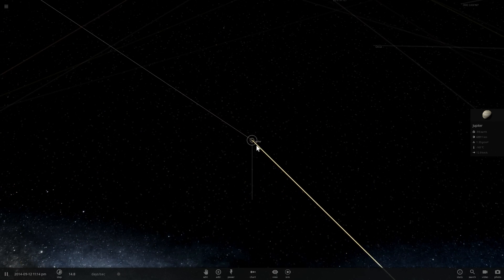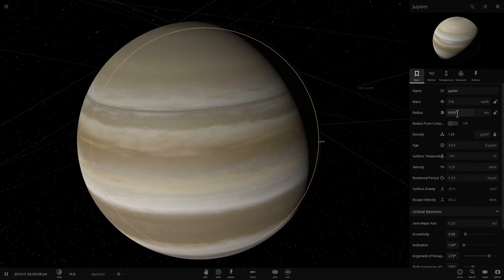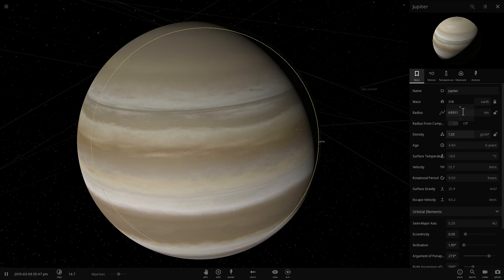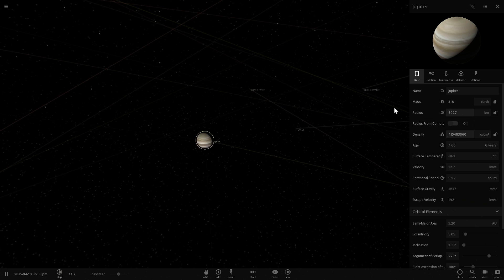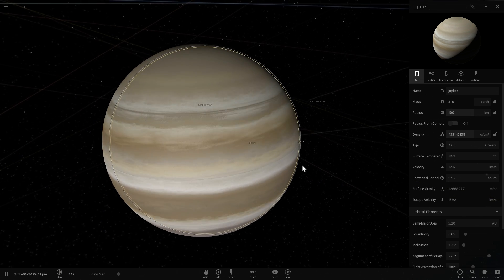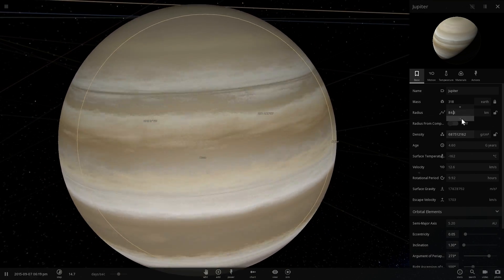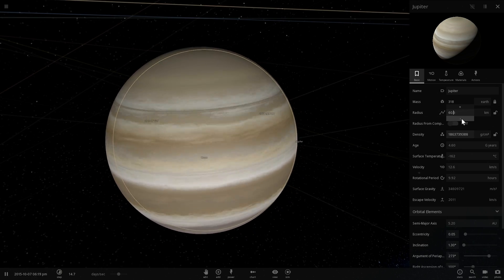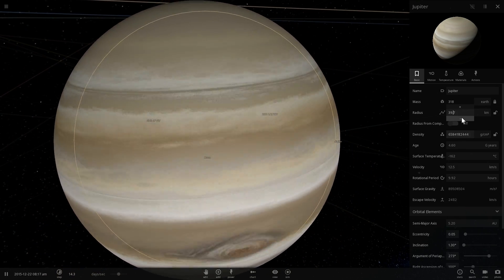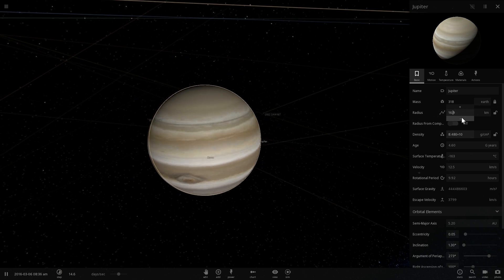We're going to start our black hole exploration with Jupiter — the first object we'll turn into a planetary black hole. Let's start by decreasing the size of Jupiter to about 100 kilometers in radius. You'll notice that the density jumped dramatically and everything basically decreased in size, but it still looks exactly like Jupiter, just in much smaller proportions. Escape velocity is only about 3,000 kilometers per second right now.